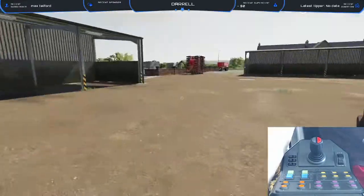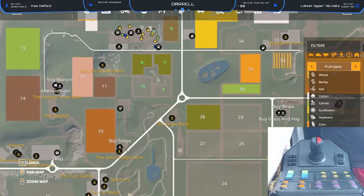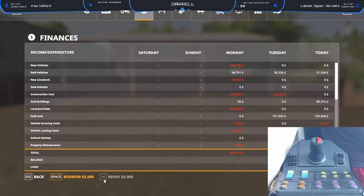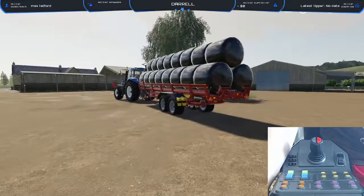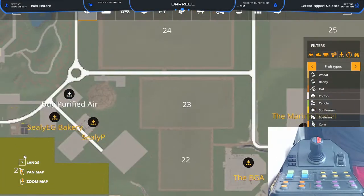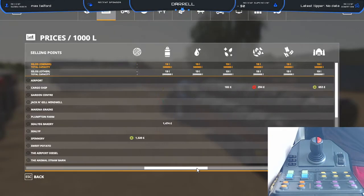In today's episode, we are picking up the silage bales. We have sold the land down here, field 19, and we've sold the house. We've paid off all of the loan, and we now have £81,781. We're going to sell these, and I believe we're selling them at the cargo ship, but we'll double-check.